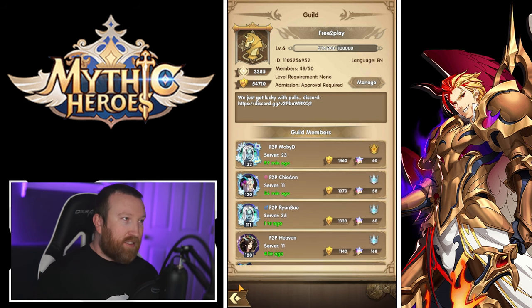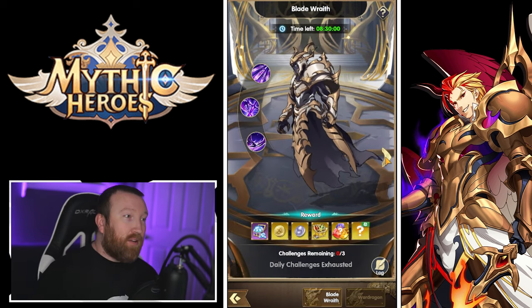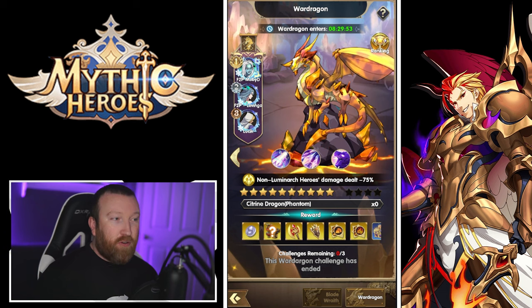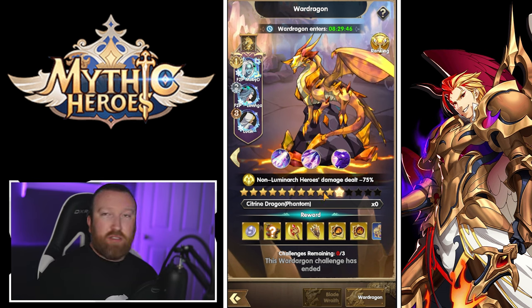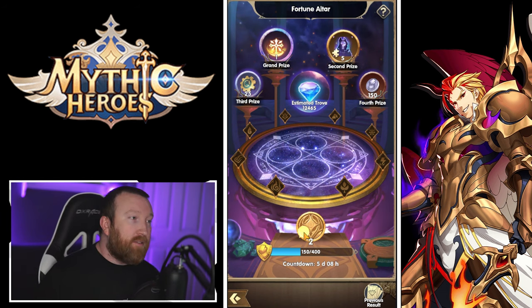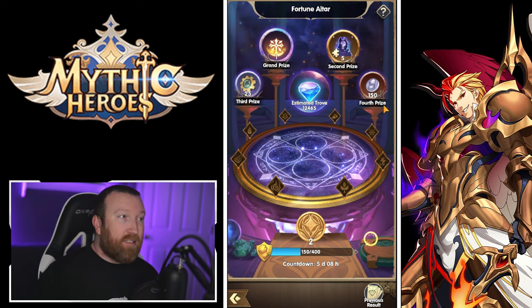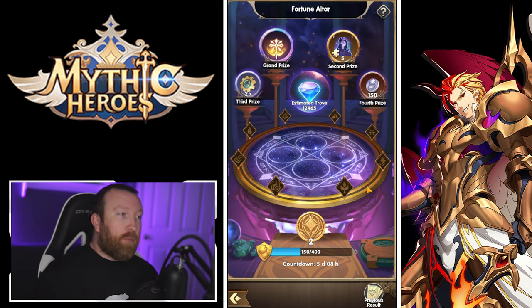Guild Daemons is your guild boss — you have the regular one you fight daily and another one you kill as a guild, progressing further and further for more resources against the War Dragons. Lastly, the Fortune Altar gives bonus resources at the end of the week based on your guild activity. You acquire coins to roll at the end of the week for diamonds, gears of time, and potentially some great stuff. It's passive — just come in once a week.